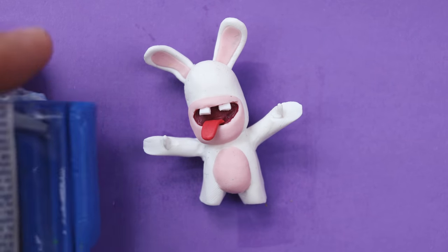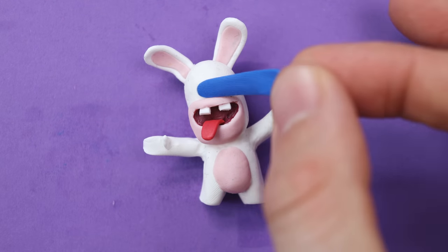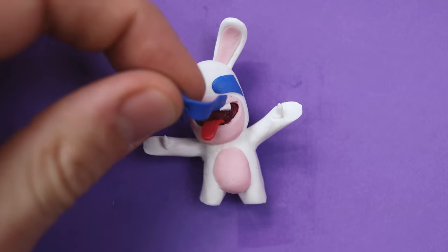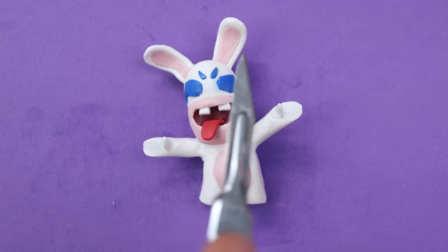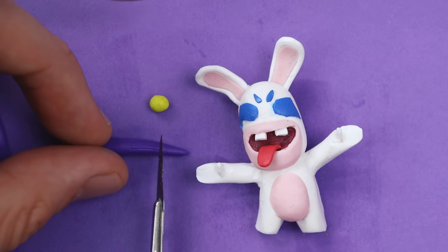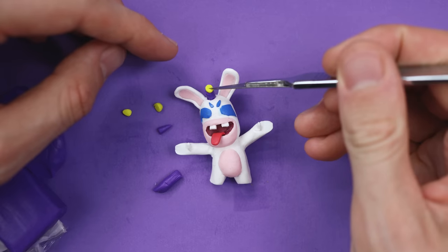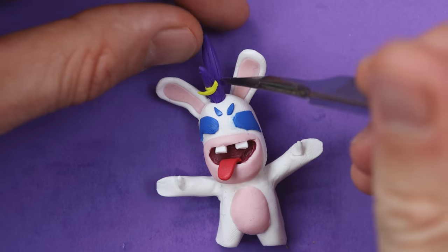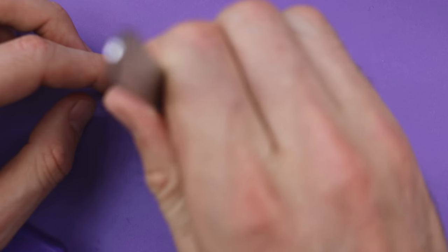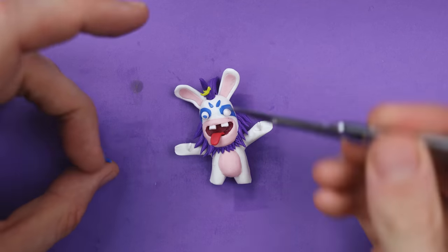They have this typical look, similar to the minions — maybe the minions and the Rabbids are the same family. So this one has some tribal paintings on the face. All comes in beautiful blue and purple colors, and the hair — I love the hair on this one. He has a lot of tribal stuff.